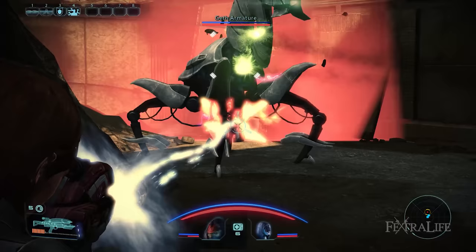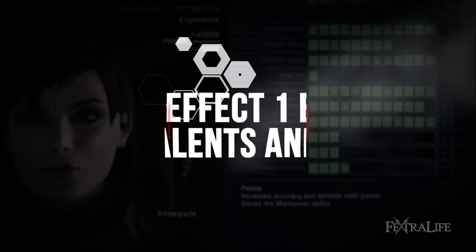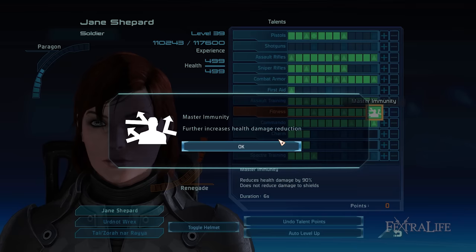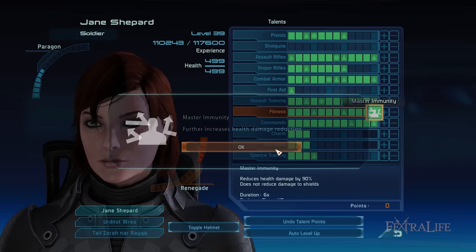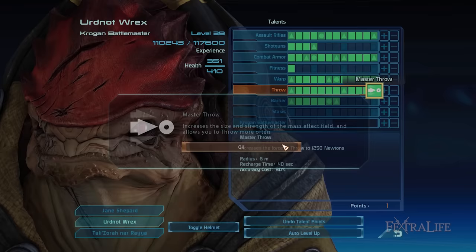The Commando Soldier build pushes the power of your weapon even further by increasing its damage while allowing you to use corresponding abilities in quick succession due to Adrenaline Burst. This allows you to efficiently kill enemies. I'll talk about the different weapon, combat, and auxiliary talents and abilities that you should focus on to make the most of your Commando Soldier. Note that the number of talent points I've allocated is based on reaching level 50, although there is no level cap in Mass Effect 1 Legendary Edition.